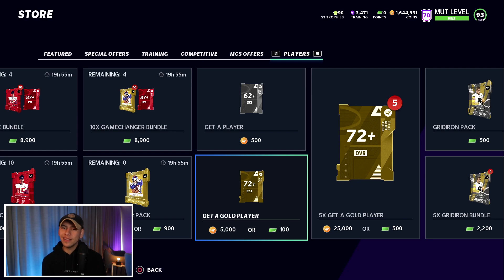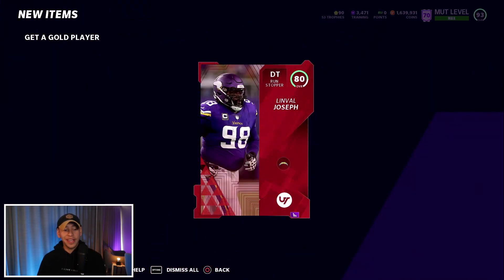We open up a few straggler packs to make sure we finish on an elite rather than gold — we get an 80 overall to close it out. Overall nothing too crazy in this pack opening, but I was excited to see those 91 overall 50-player cards since I haven't pulled many of those this year. I really like these Get a Gold Player packs — you're getting pretty good value at the moment. Maybe we'll start doing these more regularly.